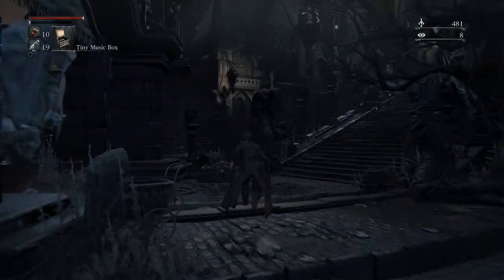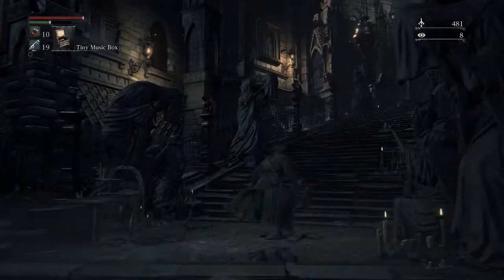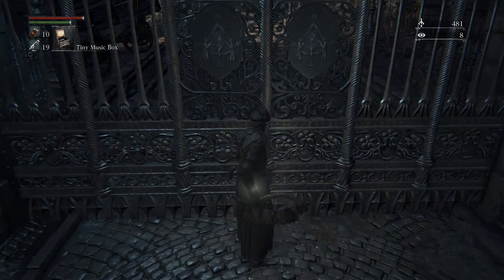So you're going to head past these guys. Watch out for that giant there. Turn right up these stairs. And then with those 10,000 Blood Echoes and that thing that you bought earlier, that's going to open this gate here.